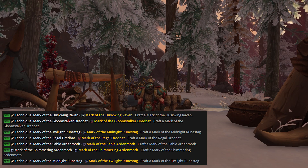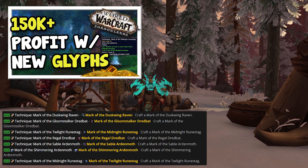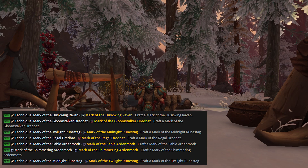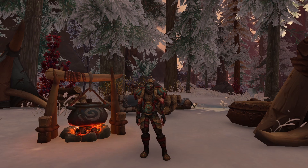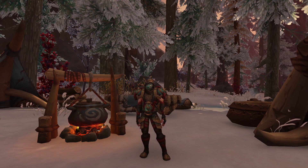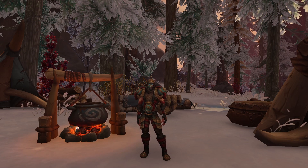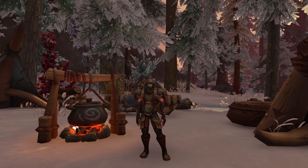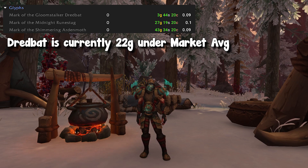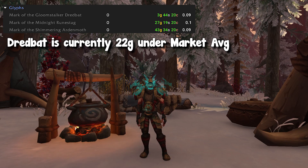If you guys are unfamiliar, Shadowlands actually has glyphs — they are technically called marks and they were added in patch 9.1.5. I have a video covering exactly how to get all of them, which I will leave in the description down below. They are not actually hard to get; most of the time you are just traveling, but they are pretty easy to unlock. Because these glyphs are not just learnable from the trainer, I believe that is why these items are still profitable. On the NA region, the low end of Shadowlands glyphs are going for 25 gold profit apiece, and on the high end they are going for almost over 50 gold profit per piece. Once again, these are commodities, so they are region-wide, which means you will likely get a ton of sales.